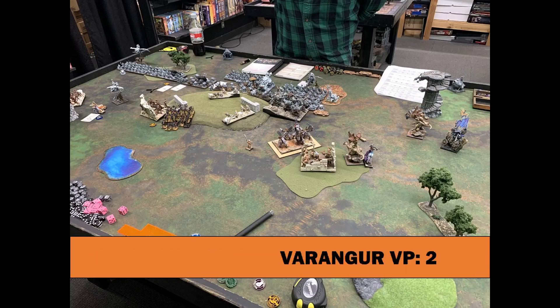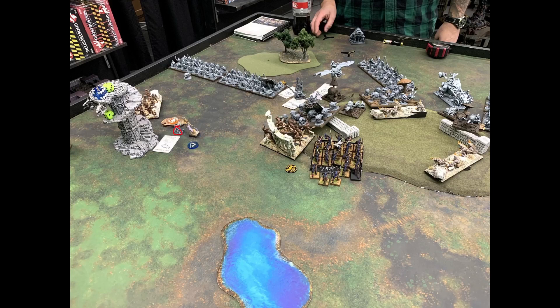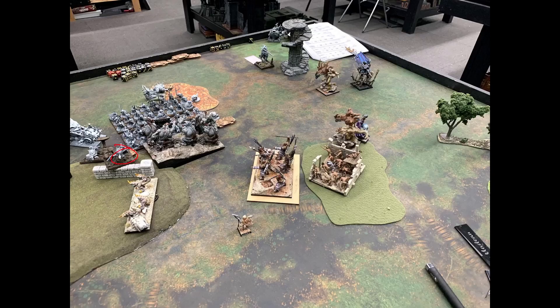Goblin turn two: the Banggit disengages and sits out, the Wingit flies away to keep out of Magnild's charge range — a good move. Both goblin units advance slightly. The Crystal Pendant Maw Beasts charge my Draugr on a hindered charge: 12 attacks on fours, but I'm within six of inspiring so I'm not too worried. My opponent moves the other Wingit and all their shooting to target the Heart Piercers and Snow Foxes.